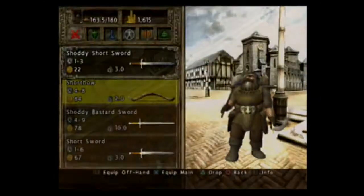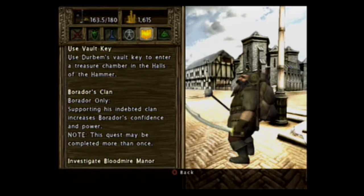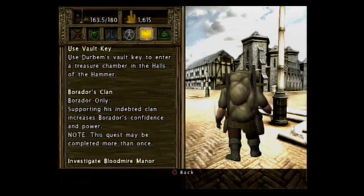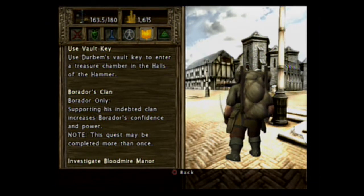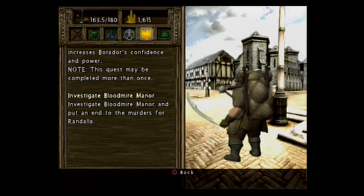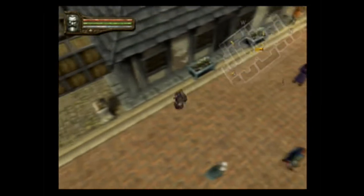I don't really know what my quests are anymore. Vault key to enter a treasure chamber in the Hall of the Hammer. Supporting his indebted clan increases confidence and power — this quest may be completed more than once. Investigate Bloodmire Manor and put an end to the murders for Rendala.